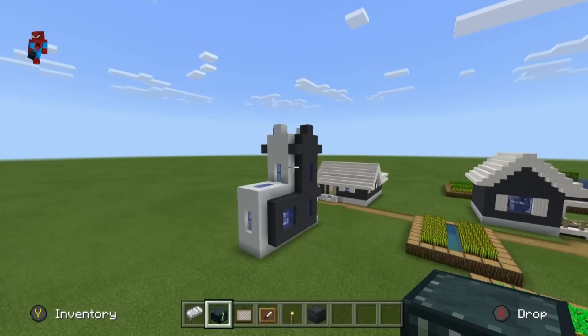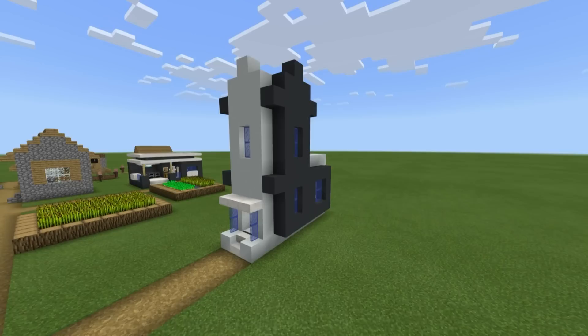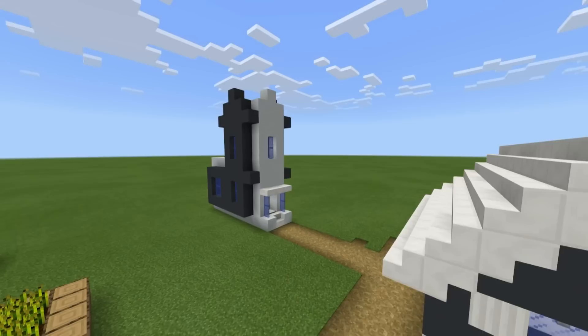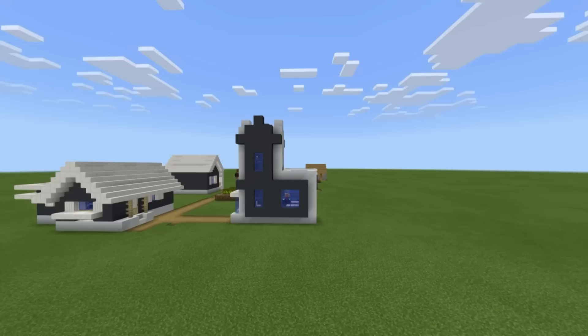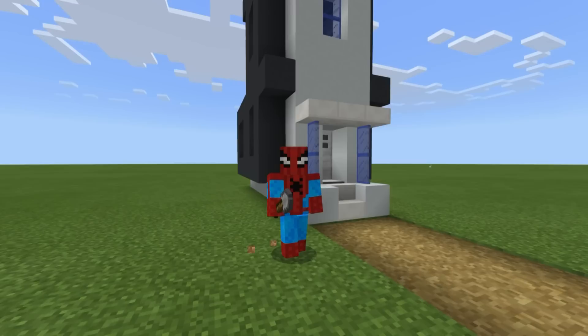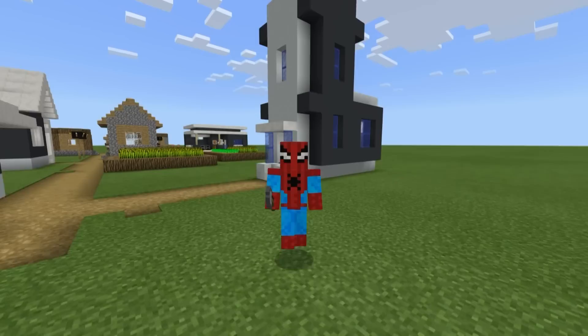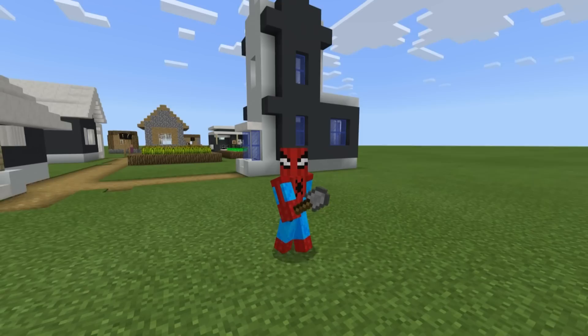And that, ladies and gentlemen, is the actual church itself complete. This is what the outside of your church should look like once fully completed. It now fits in very well with all of the other village transformations and really does look nice and modern. The old shape of the church really complemented it very well in making a nice modern church. If you have enjoyed this tutorial, please do remember to hit that like button — it really helps me know if you guys enjoyed this series. Please hit that like button and share the video with a friend if you enjoyed it.